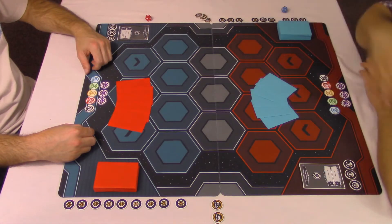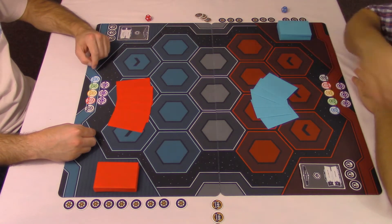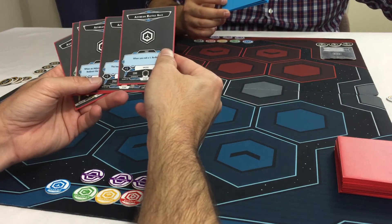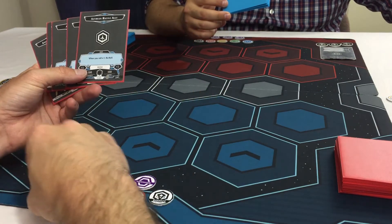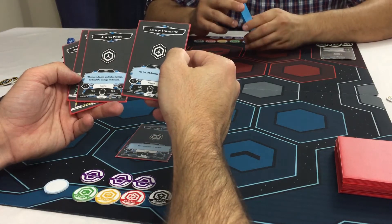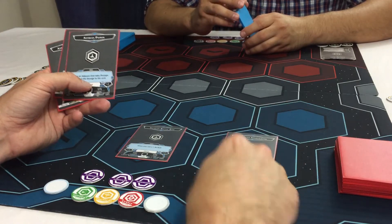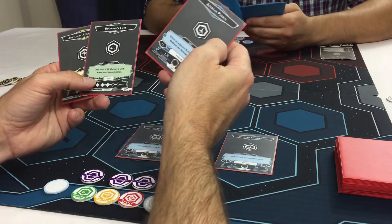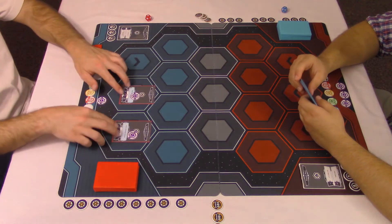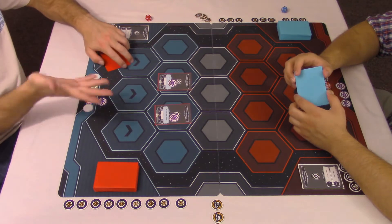We have everything set up and we're ready to go. We already drew our starting hand of five cards and decided that Aaron is going first. First thing I'm gonna do is use my Deploy action to put this guy out here, and use my Bonus action to put another guy into play. He's Class 1 so he needs another guy out there. Then I will command both of my Command actions forward. I'm not going to smuggle — I'll pass it over to you.